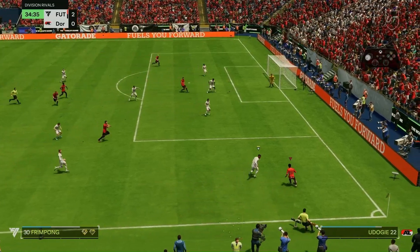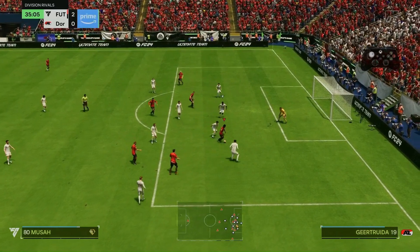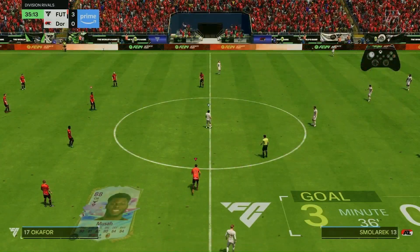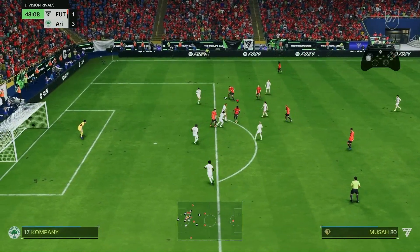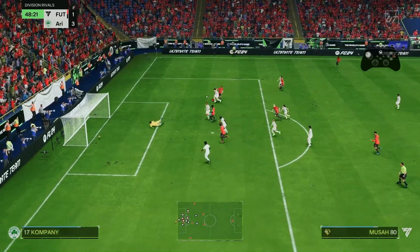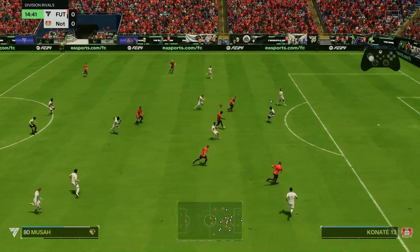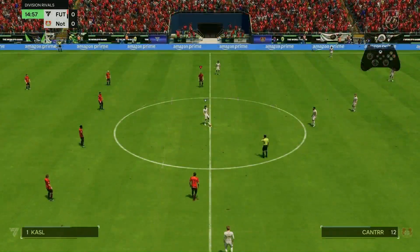Into the gameplay section we go. Okafor into Musa, taking it past Geertruder — I wouldn't really say smashing it home, he sort of dribbled it along the floor. Musa once again using his — well technically it's not even high agility and balance, but he did feel incredibly agile. Musa into Kane who does smash it home.